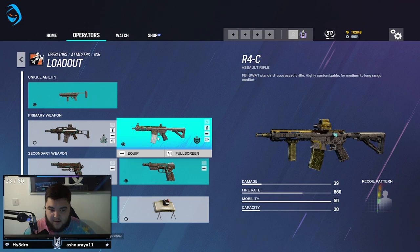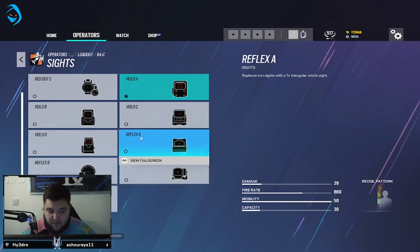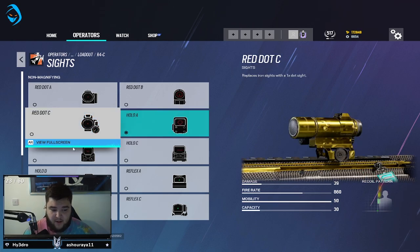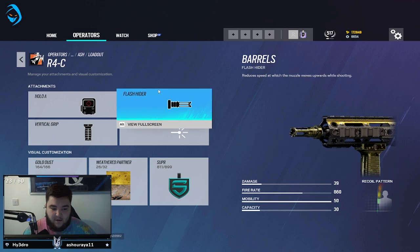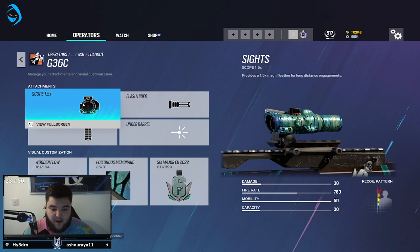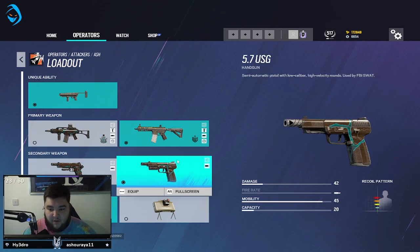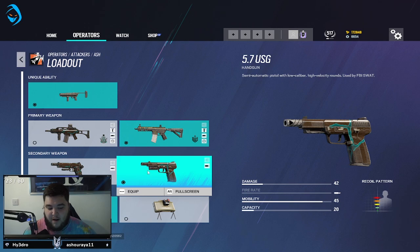For Ash I switch between the two guns quite a bit. On the R4C, the 1x scopes are preference — I like to go between Hollow A, Red Dot C, and Hollow B. I'm currently running Hollow A and flash hider. On the G36 I'm using the 1.5x, flash hider, and vertical grip, and that'll be the same on Ayana as well. I typically use the 5.7 over the 1911 mainly because it has more bullets, so in clutch situations you can spam a bit faster.